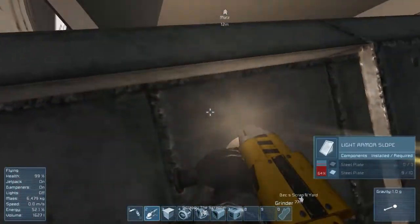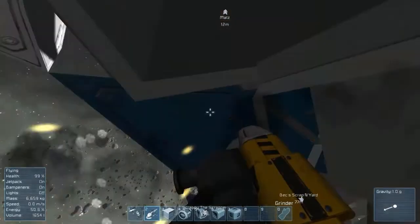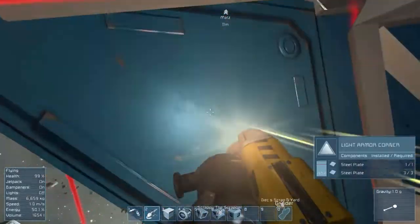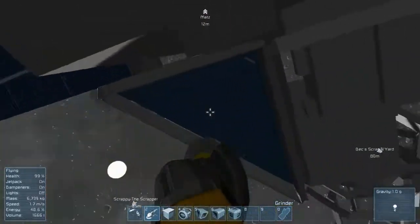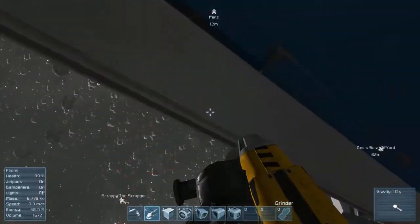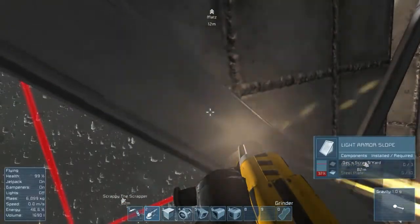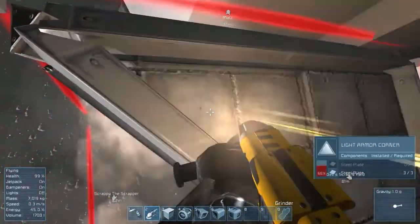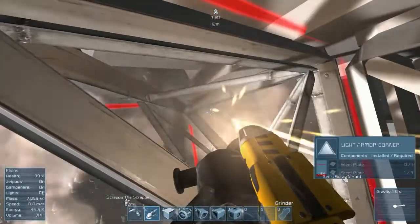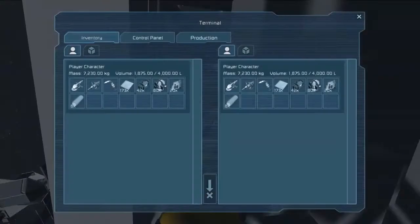The only thing we're going to have to worry about now, since we do have it landing on there, is building it so that the engine is out away from the actual suction thing. That's all flying by itself, I believe. There we go — let's check our inventory. We're going to need much, much more than that.